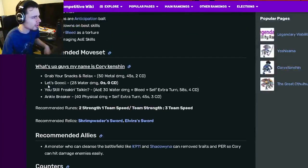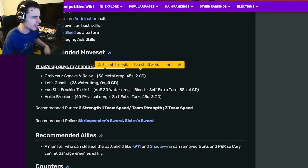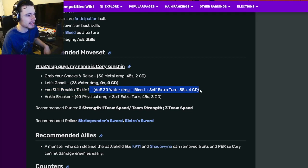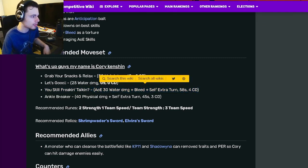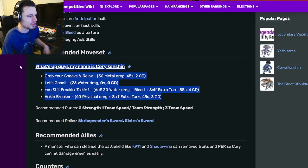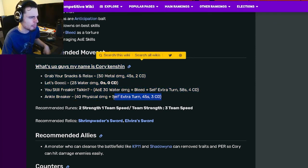Looking at his moves: he has a 50 metal damage move with a two cooldown, which is kind of very basic. He also has a 25 water damage move with 0 stamina and 0 cooldown, which is pretty cool but still kind of basic. He also has an AoE that applies bleed and gives an extra turn, which is pretty cool. And he has a 40 physical damage move with an extra turn. So most of his moves just don't do anything — they're just kind of boring.